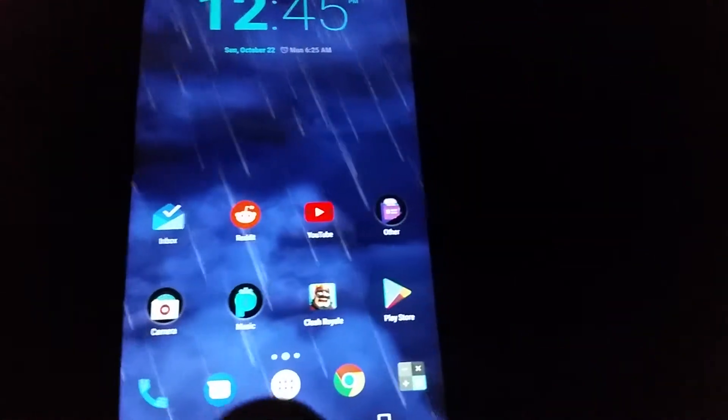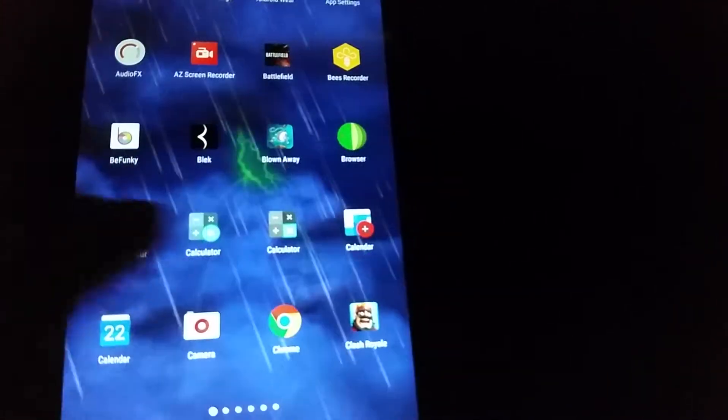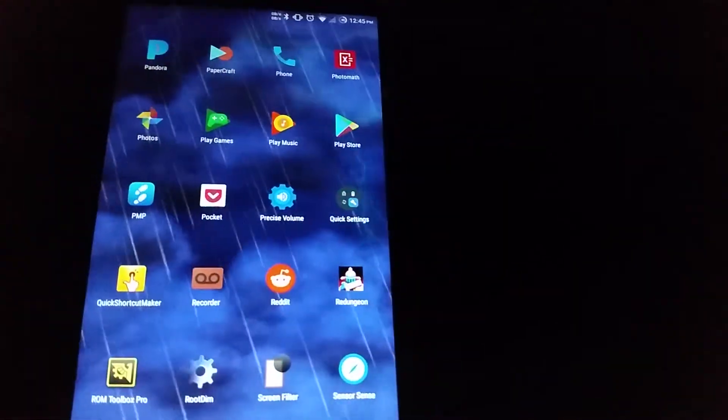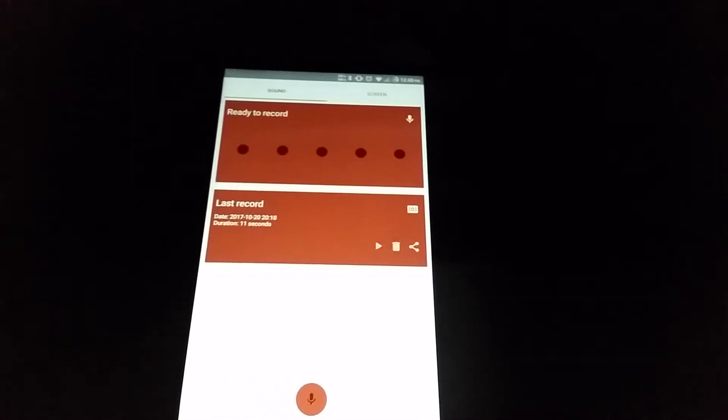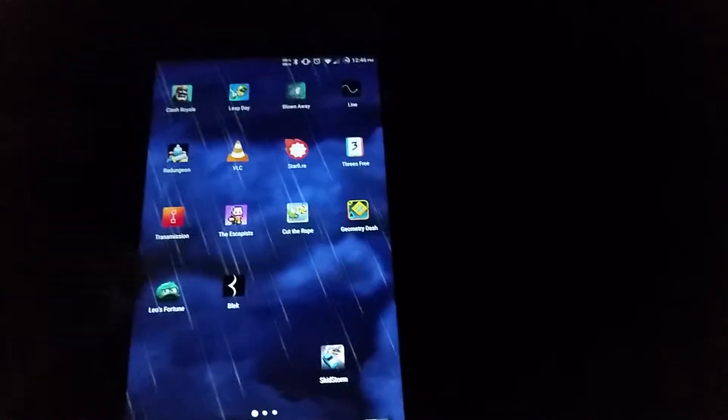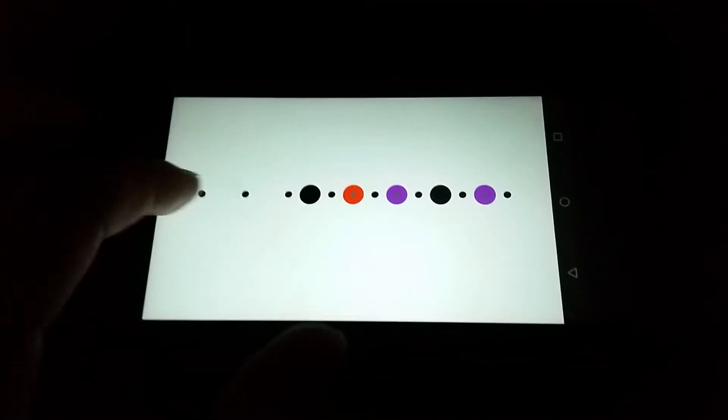Let's see what other apps we have. Calculator — obviously that'll load pretty quickly. Overall it's pretty quick. Dream Recorder loads up pretty quickly. Let's open Black — and once again it loads up really quickly.